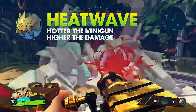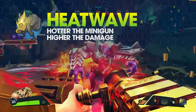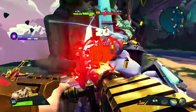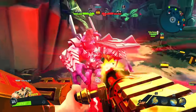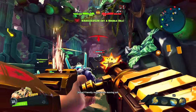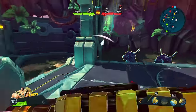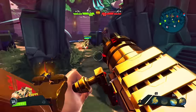Montana's second passive ability is Heat Wave. The hotter Montana's minigun is, the more bonus damage it deals. No matter which helix upgrades Montana has, a hotter minigun will always deal more damage per bullet. The way to maximize minigun damage involves staying ever so close to overheating. Several abilities allow Montana to manage heat levels and keep firing. More heat equals more damage — an important fact to keep in mind if the goal is to maximize Montana's damage as a ranged DPS.